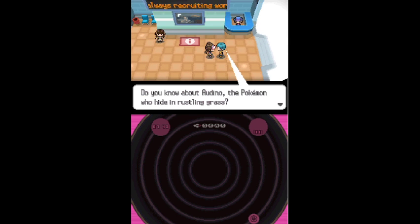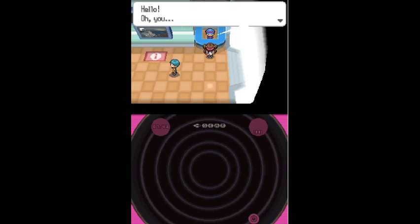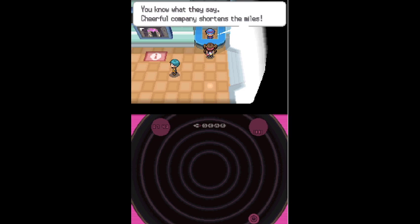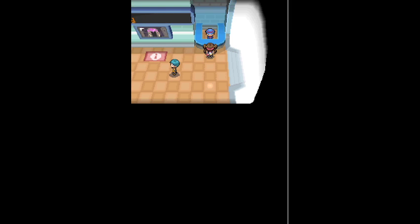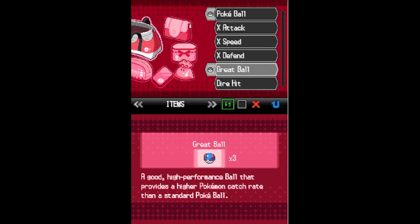A trainer explains about Audino hiding in rustling grass, giving lots of experience points. 'You are with only two Pokemon - if you have more Pokemon, your journey should be even more fun. Here, I'll give you these - why don't you catch more Pokemon?' Three Great Balls! 'Cheerful company shortens the miles.' I only got two actually. Arrived at Virbank City!